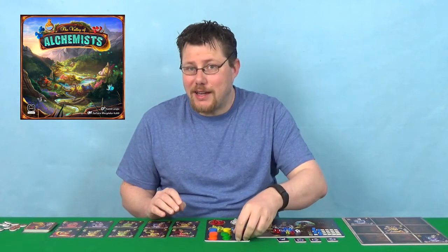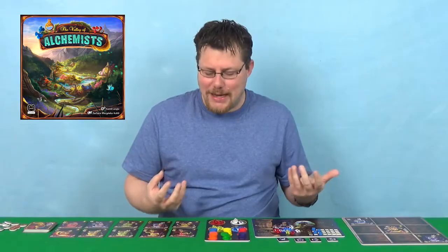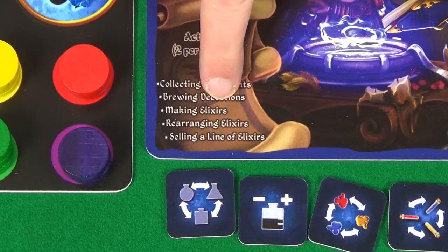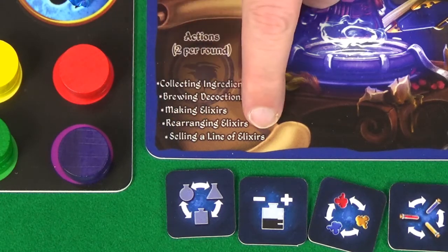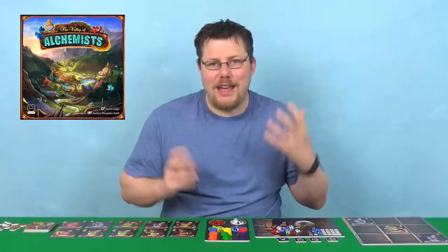This is a game of set collection and engine building. It's a very light, easy to play game. On your turn, you'll pick two actions out of five possible actions. One of those actions will be to take ingredients. The number of ingredients you get depends on your level in that ingredient.